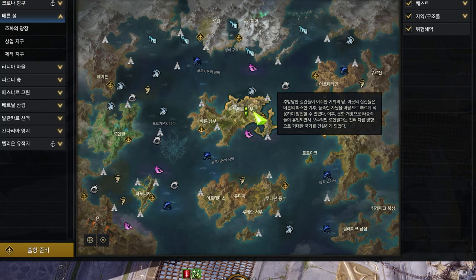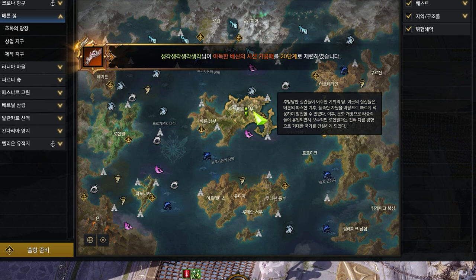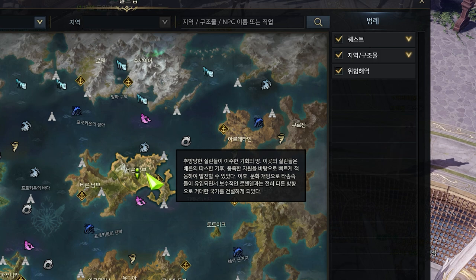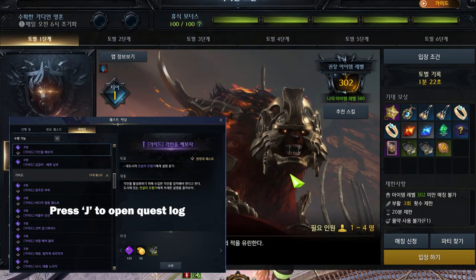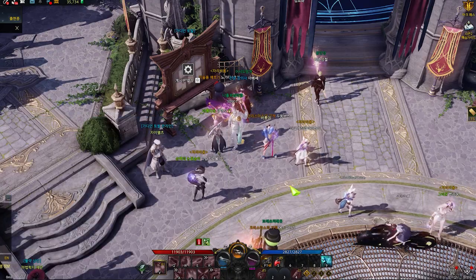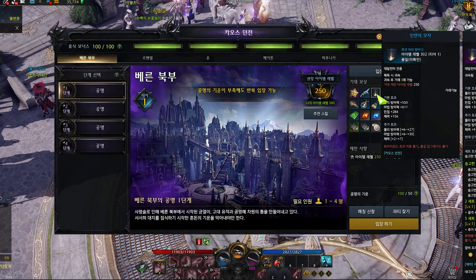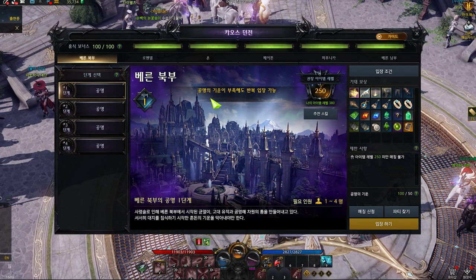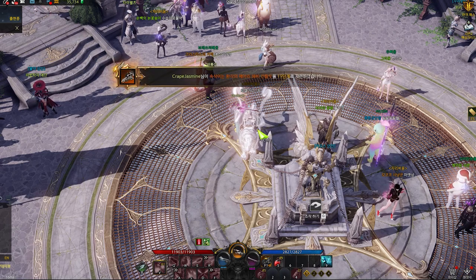Chapter 1. Vern is where you start the endgame contents, get your upgradable gear, and start farming for mats to upgrade these gears. After you quest up to Vern, you have to finish all the purple quests to unlock things such as chaos dungeon, guardian raid, plus your awakening skill and last skill. When done, I recommend doing one run of chaos dungeon first for the 302 gear which is upgradable, and then do the last run after you think you're done leveling for the day for higher loot, because you can get into the next level chaos dungeon which is at gear level 340.